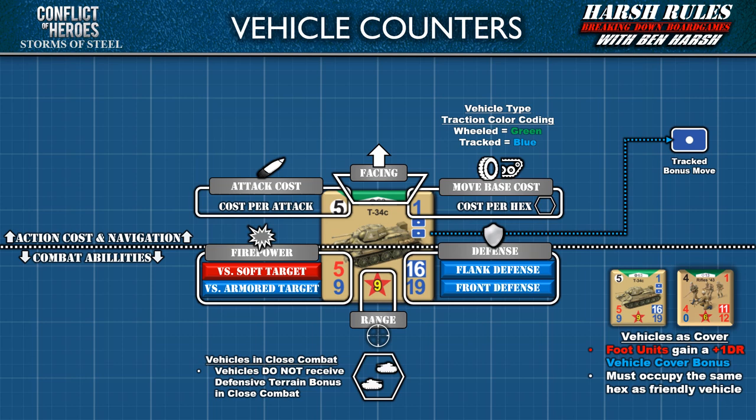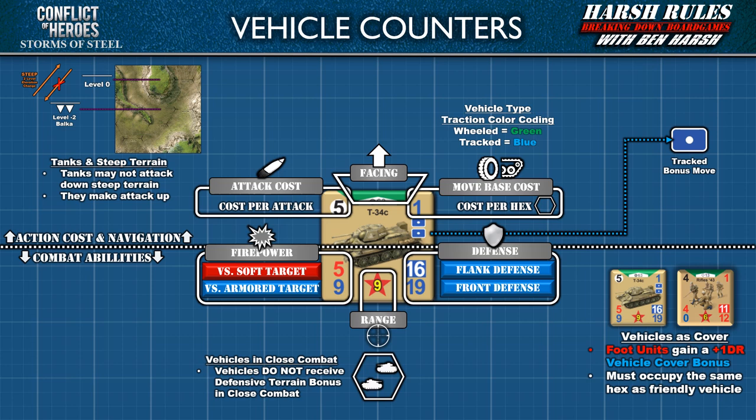Since the layout and rules are mostly the same between foot units and vehicle units, let's talk about some of the differences. Regarding close range and defense rating bonuses: vehicles are large cumbersome machines and do not receive defensive terrain bonus in close combat, as they cannot use terrain as well for cover as foot units. However, if foot units occupy the same hex as friendly vehicles, they receive a plus one defense rating bonus — historically, foot units often advance with tanks, hugging them for cover. As for combat, vehicles also experience limitations regarding elevation. Tanks may not attack down steep terrain or cliffs into an adjacent hex, but may attack up. The reason is that tanks could raise their main guns quite high but could not depress them enough to fire down a steep cliff face.